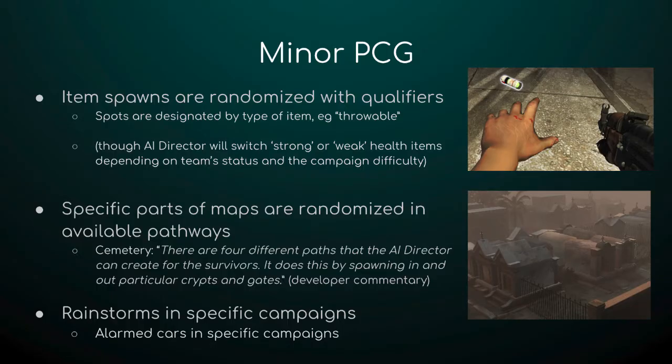Some of the minor procedurally generated systems: the first and most visible one is the item spawns. As the players go throughout the map, there will be items they can collect — weapons, throwables, and health items. Every time you play, these items will be different. The map creator chooses a bunch of locations along the map that are potential item spawns — they will not all be item spawns — and sets a range of things that are allowed to spawn in that spot.